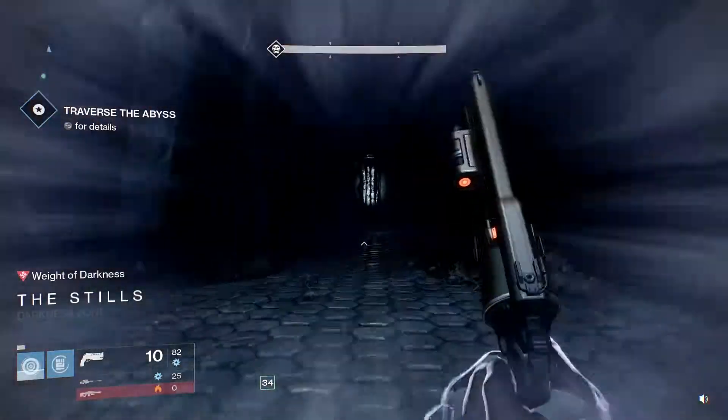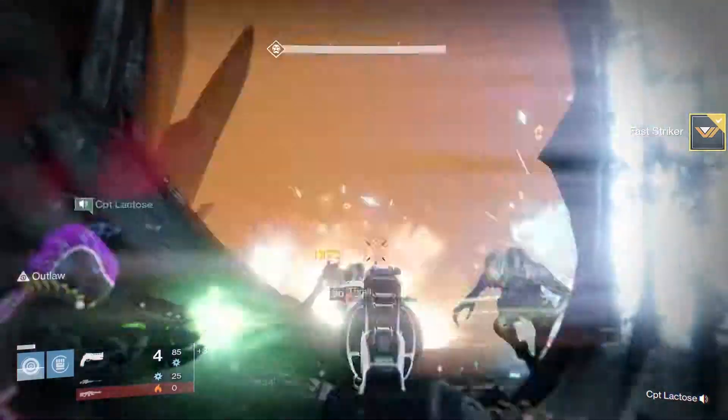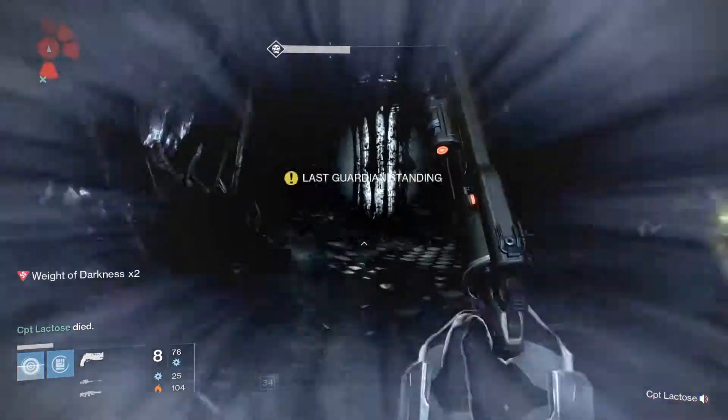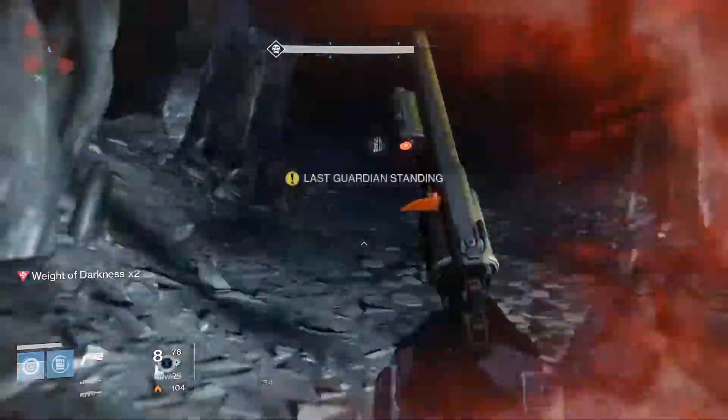The first ghost will be located in the pit area. You're gonna want to pass your first five lamps — on the sixth lamp, that's where the ghost is located. When you get to the sixth lamp, make a right and your ghost is on the ledge behind the big rock.